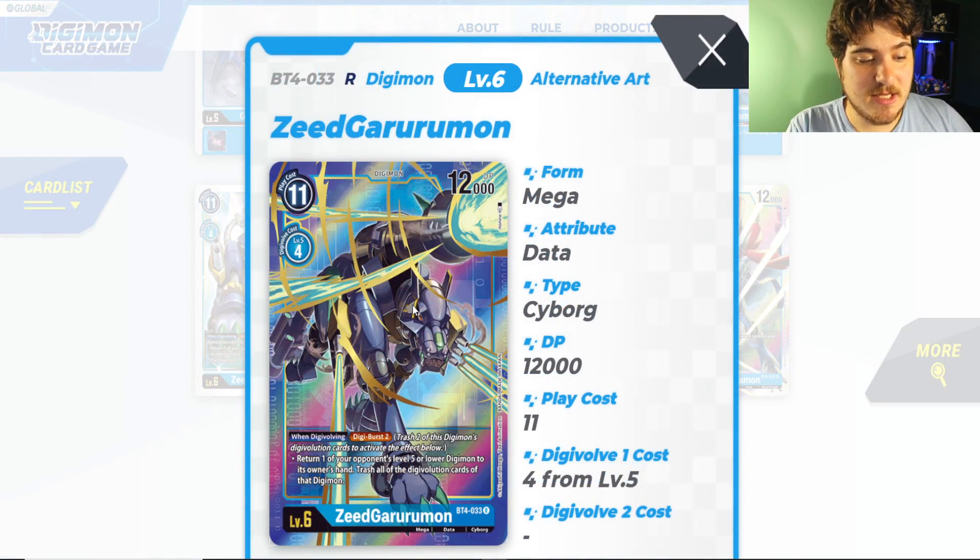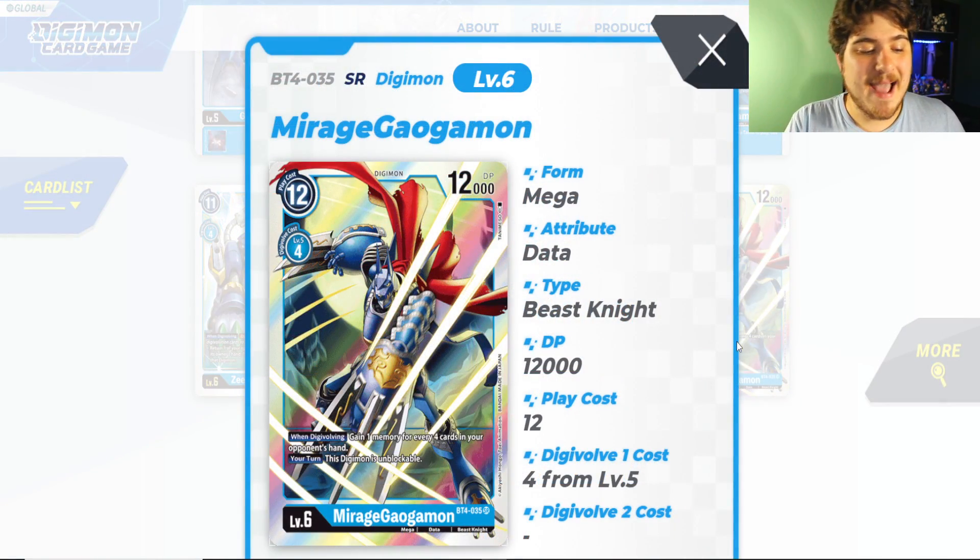ZeruGureimon could still see continuous play but it does fade off pretty quickly because ImperialDramon just shines ten times better. MagMirage — GoGoMon is really nice, gaining one memory for each four cards in your opponent's hand, and it's also unblockable. It's a card that doesn't see much support until it gets another wave. It's definitely lethal, but you can do a lot more with ImperialDramon than with MagMirage — it just hurts that this card doesn't see much play.